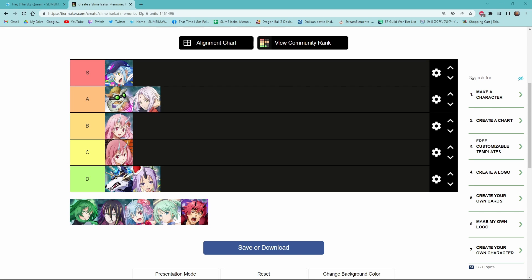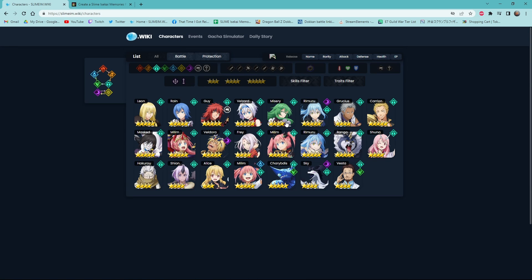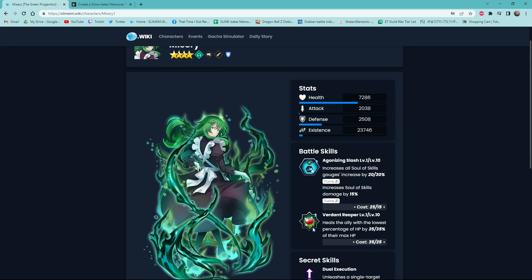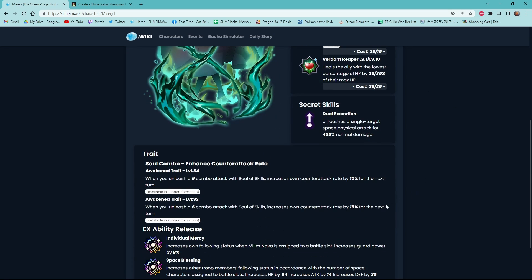Next we have Misery. I'm gonna put her in B tier — by the way, this isn't in any particular order. The reason I have Misery in high B tier instead of A tier: her first skill, Agonizing Slash, increases all solo skills gauges by 30% for two turns and damage by 15% for two turns, which is really good. Her second skill heals the ally with the lowest percentage of HP by 35% of their max HP. She has a single target ult and a pretty good defense stat.